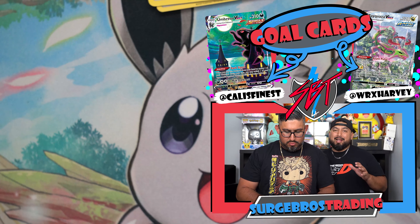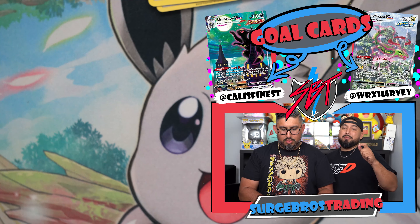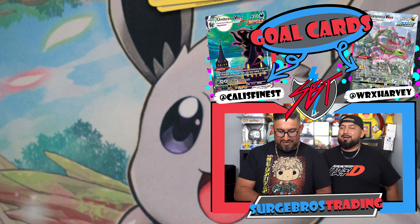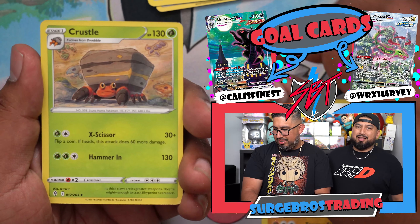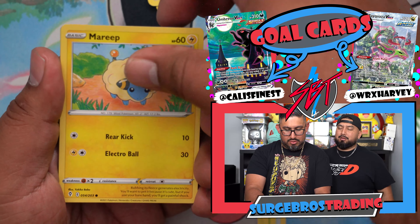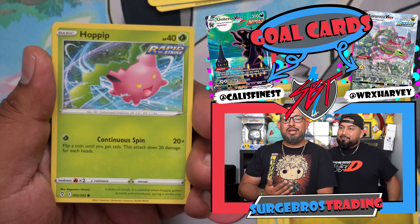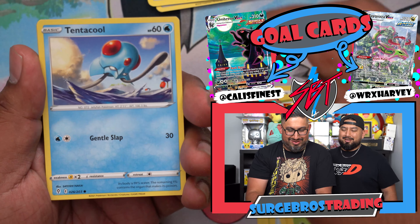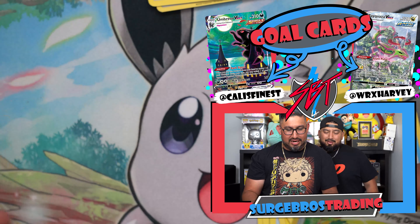I'm going to open it up the same way Kali was doing — Evolving Skies, Brilliant Stars, and then Astral Radiance. Are you guys ready for Scarlet and Violet to come out this year? When I picked up those Pokemon Go tins at GameStop, they were talking about it. I'm like, I'm so ready because I want to see all the new Pokemon that's coming out. I just bought a Switch so I could play it — bought it with a Best Buy card, no interest.